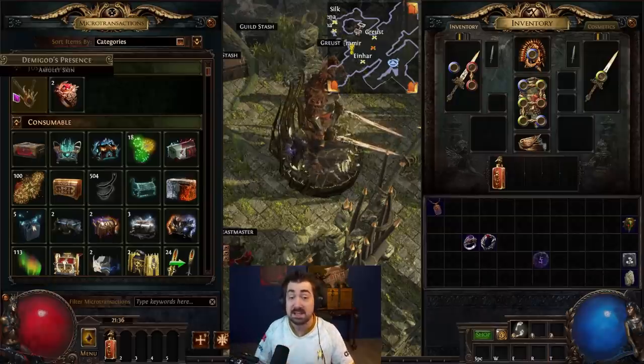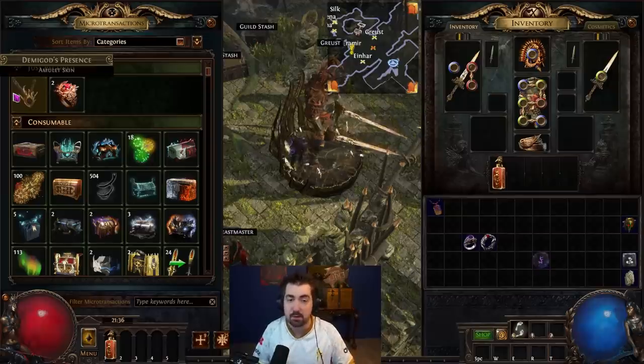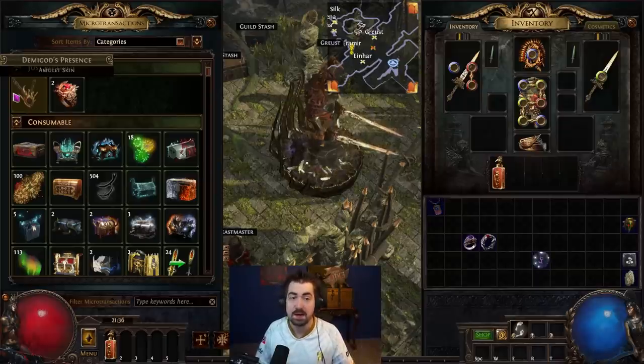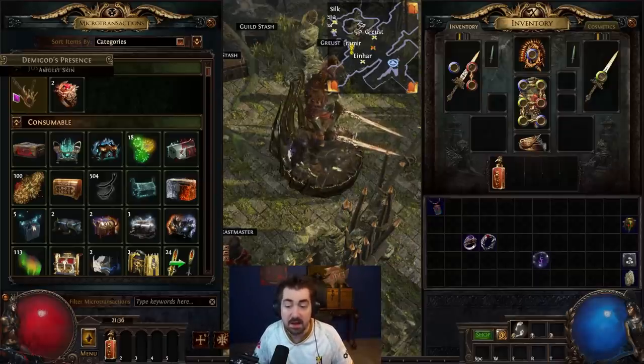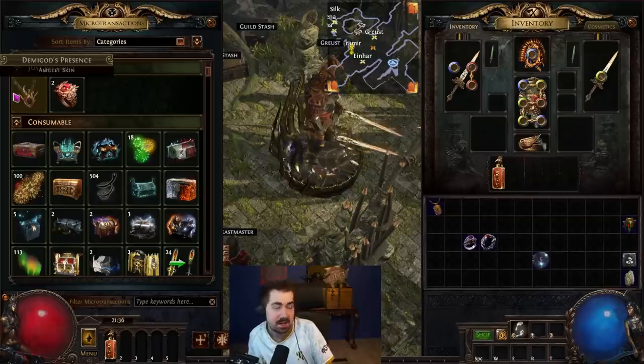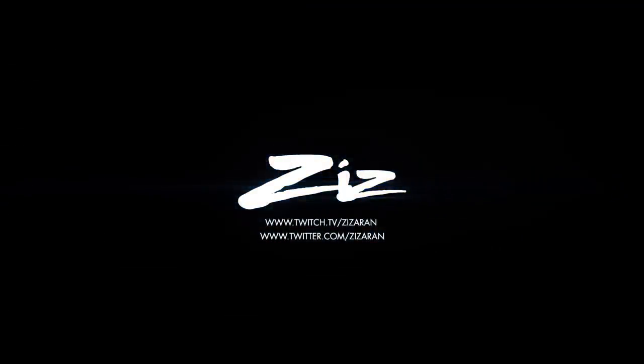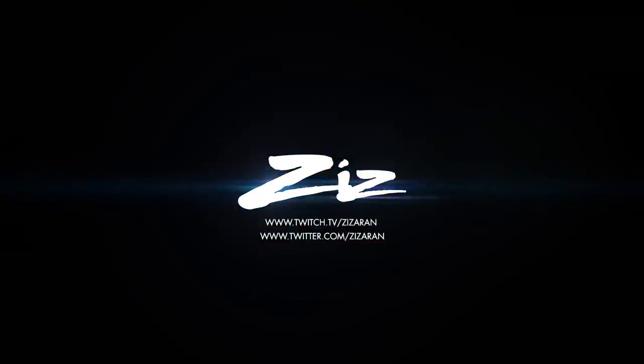It took eight hours of people giving me things - exalted orbs, divine orbs, headhunters, mageblood, Taste of Hate, just everything. We actually managed to buy it, and even doing the trade took about an hour. The standard economy is that complex. But this is so special to me now - I'm going to wear that on every character. Hope you guys enjoyed this video. Thank you so much for watching. Let me know if you have any cool race rewards in the comments down below, and if you really enjoyed this patch. Either way, try to die less than I do. See you next time!